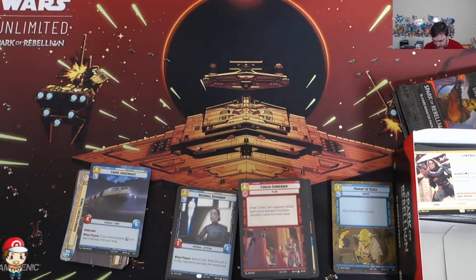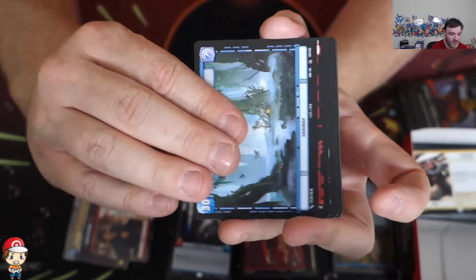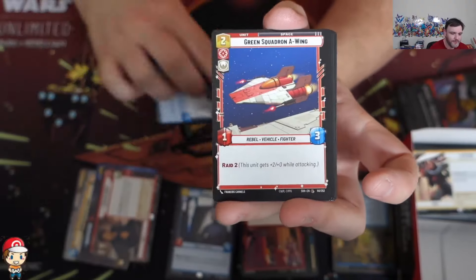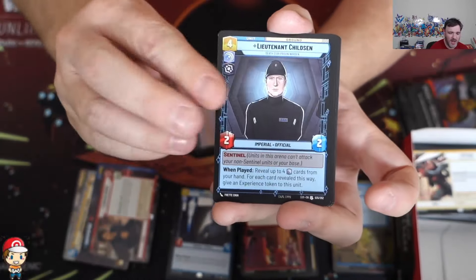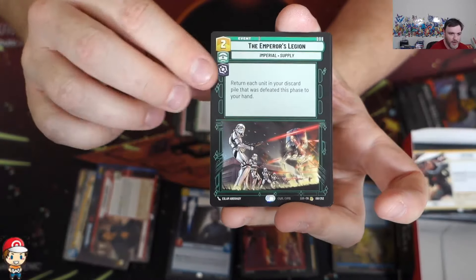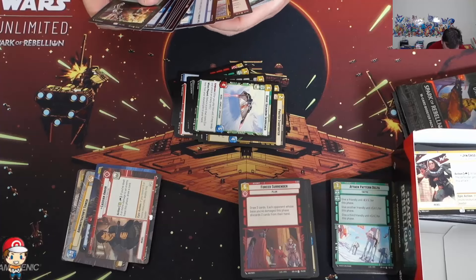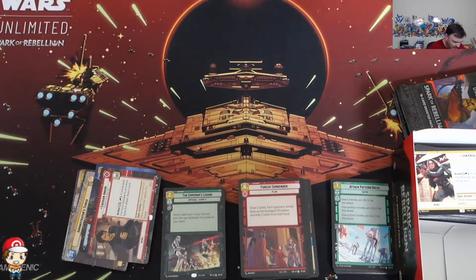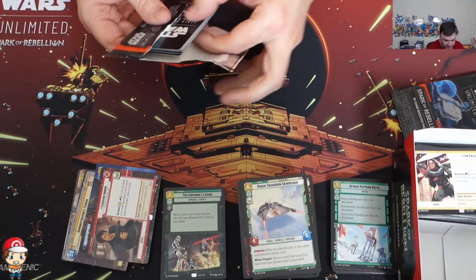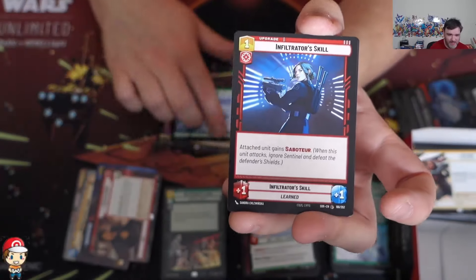Three packs remaining, and then we are done with our first ever booster box. We got ourselves a Hyperspace Cassian Andor - a rare hyperspace leader, which is a very nice way to start. Mercenary Company, Restored Arc-170, Confiscate, Swoop Racer, Settle Block Guard - that was an early reveal I remember. We got ourselves a rare Emperor's Legion and a foil Attack Pattern Delta. I believe we've only seen two legendaries so far - unless I've missed one. There should be one more legendary in the last two packs, because they should be one in eight packs, 24 packs in a box giving you three legendaries.